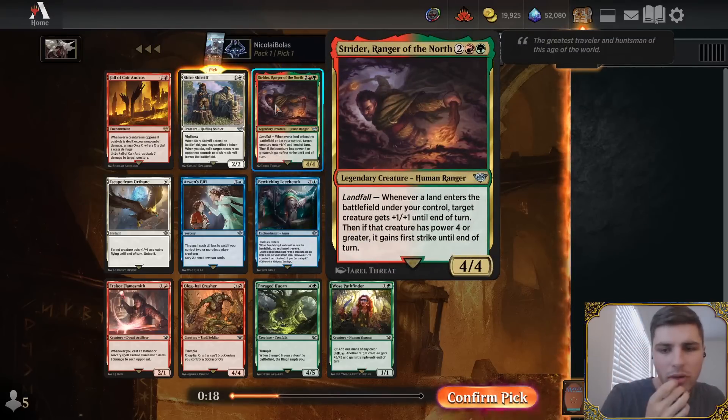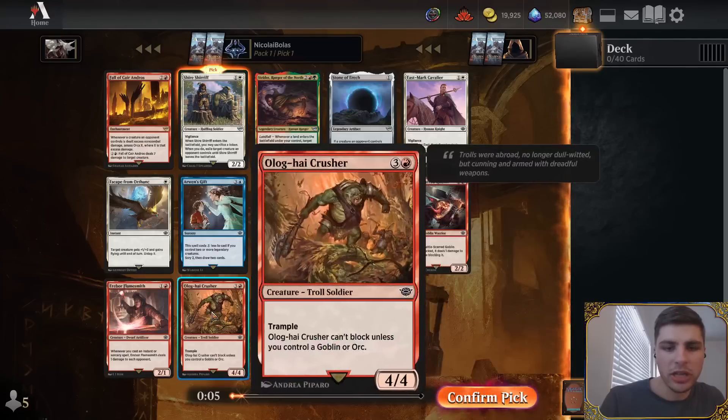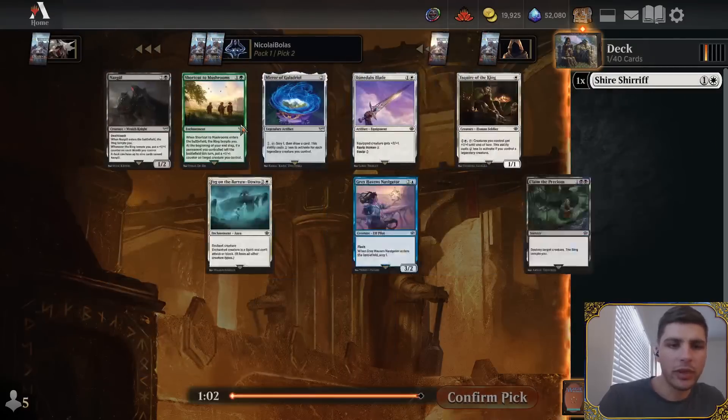Strider, Ranger of the North, is more of a gold card — it only fits into red-green or splashing decks, so I'm going to avoid that. The commons: this card is fine as a 2-drop, this card's good in blue-red, this card's fine if you need card draw, and this ramp is okay, but the commons are not spectacular. So I'm taking Shire Sharif — it's a card I like, though it might not perform as well. We'll have to see.